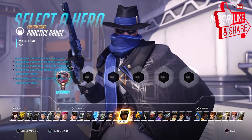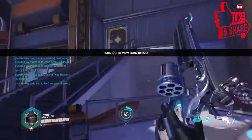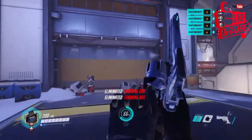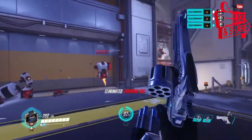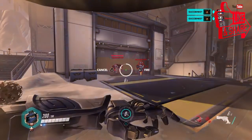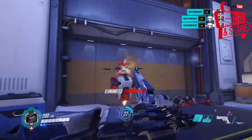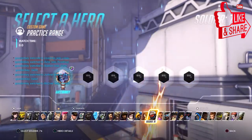Coming in next is McCree. He shoots a revolver with six bullets. His R1 is a stun grenade, his L1 is a roll to get out of situations or behind enemy lines, and his L2 quickly fires the remaining bullets. He's a pretty basic shooter without crazy abilities but can be very, very good. His ult puts him in Deadeye mode for a guaranteed headshot and instakill, though it does not shoot through shields — it can easily team-wipe if you're in the right position.